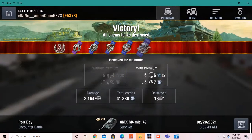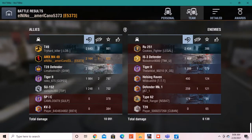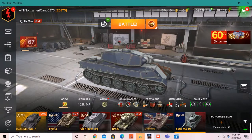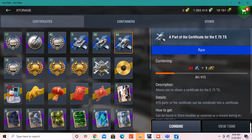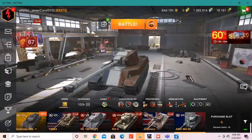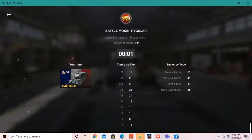2,164 damage and only a third class, so that should tell you how much damage people do in this tank — it's quite a good tank. I got it with the Chimera; it usually comes bundled with the Chimera, the AMX, and the AMX M4, or it comes with the E75 TS with the legendary camouflage. We will get into one or two more battles.